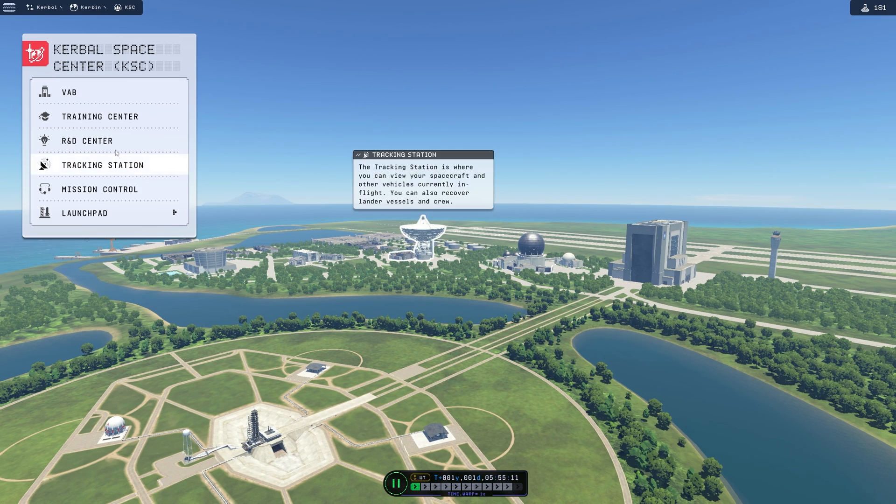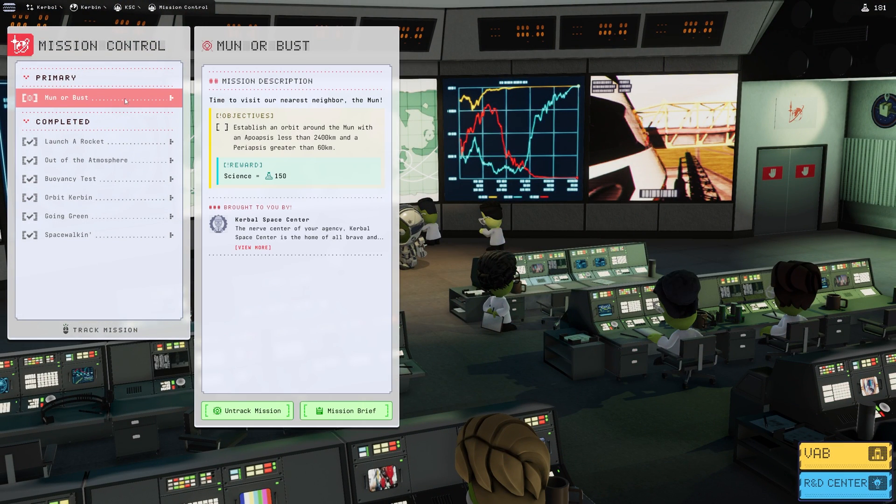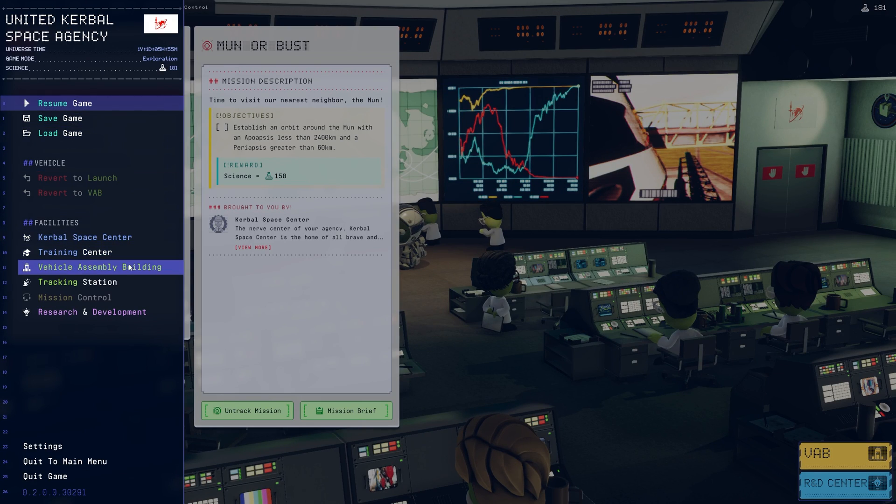So first we're going to go to Mission Control and look at the mission we're going to be taking on today, which is Moon or Bust. We need to establish our orbit around the Moon with an apoapsis less than 2,400 kilometers and a periapsis greater than 60 kilometers. So just a nice orbit, nothing too difficult, but we're going to want to do a couple things first.